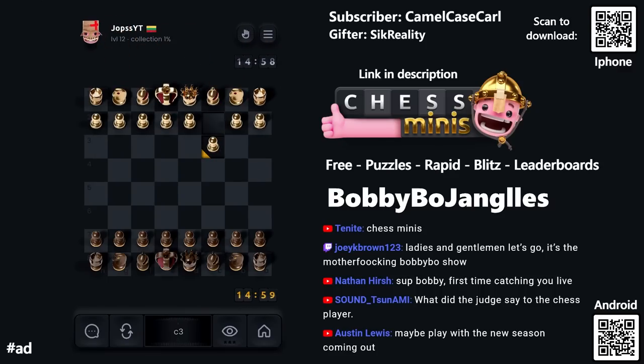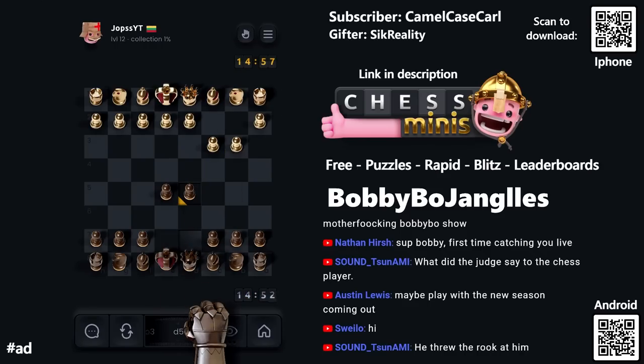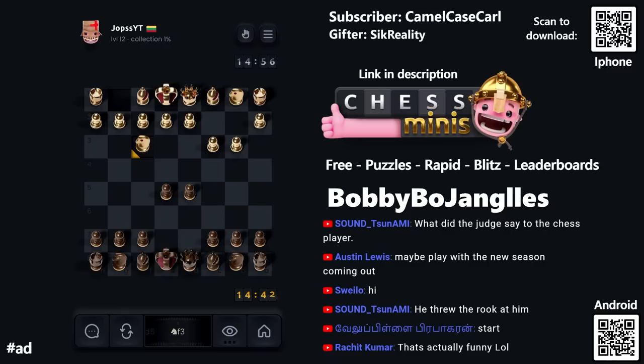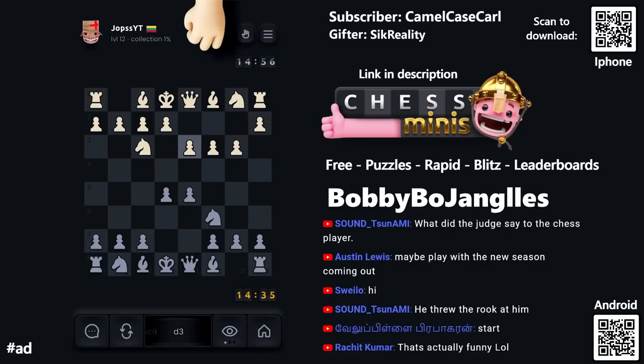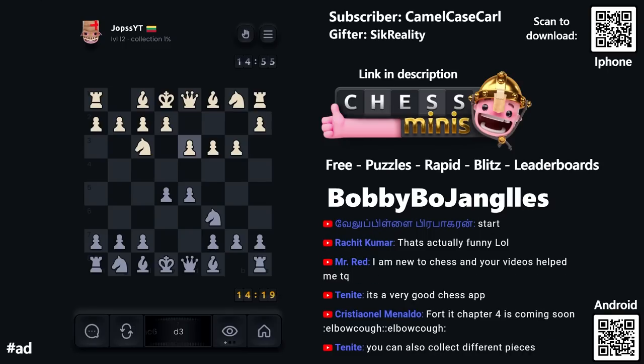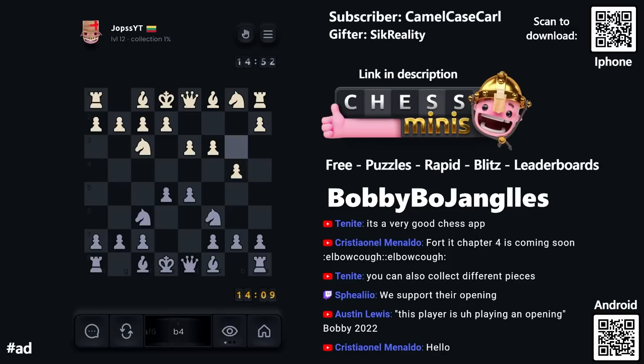Let's hop right into the first game. I'm excited to play chess again — I haven't played in a while. This player is playing an opening I'm not sure about, but they're playing fast. We're playing 15-minute games so I don't have to play that fast. I'll defend the pawn and switch to 2D mode — that's how I prefer to look at the game. We'll play solid: get both knights out, get the bishops out.